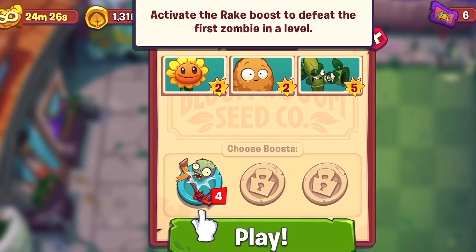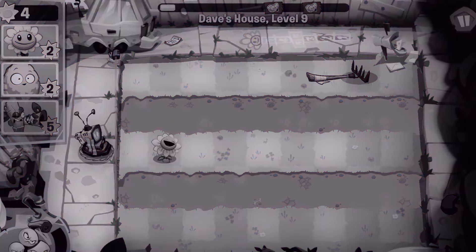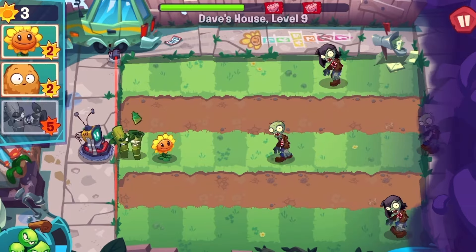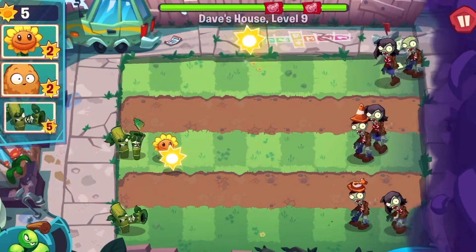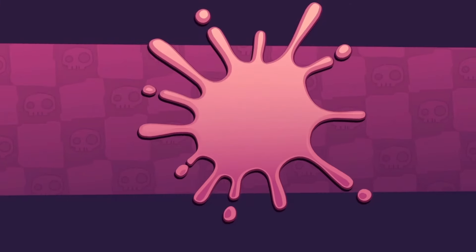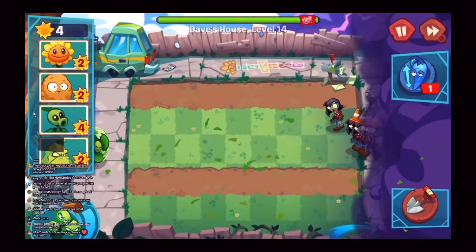Now the game begins to introduce us to the boosters. First up, it's the Rake, which kills a zombie for us. But I immediately pick up the sun by accident, which makes me have to restart the level. And since this level is specifically designed to play with the Rake, we don't have enough time to prepare and are immediately bombarded with tons of zombies. And this is where we get our first game over. Now we can actually bribe the game to let us continue, but I am going to take my defeat like a man.